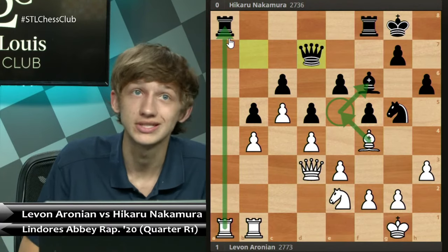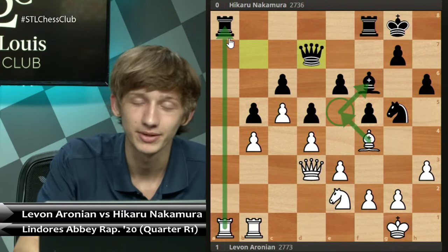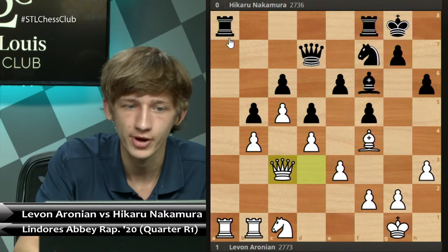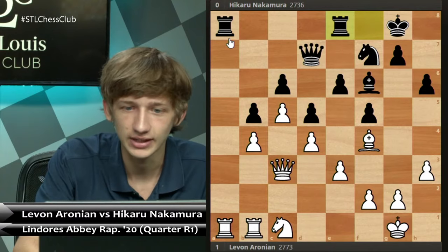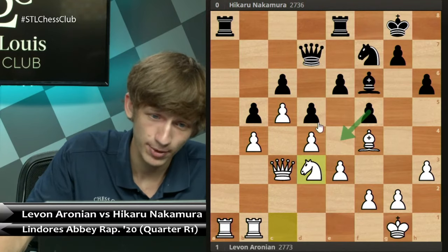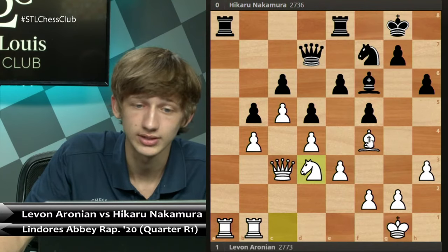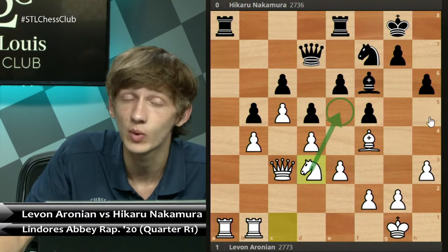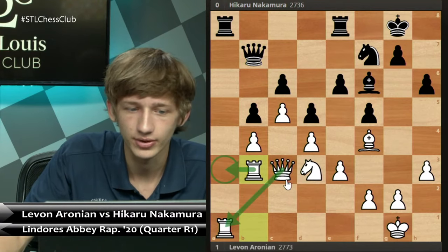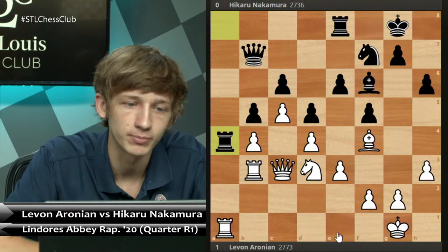Qb7 was played, and now Rb3 is a nice idea by white, pointing out that he is able to double. Ra4 was played in the game — and this is really the turning point. Ra4 is sort of admitting that black has done wrong here because white was able to take control of the a-file. Levon's idea: the instant the rook lands on this square, he simply captures it. Bxc5, now Ra3, black hitting the pawn. This pawn is more of a weakness than a boon. Qb5 was played in the game. Qc2, just piling up on this pawn. Ra8 now.